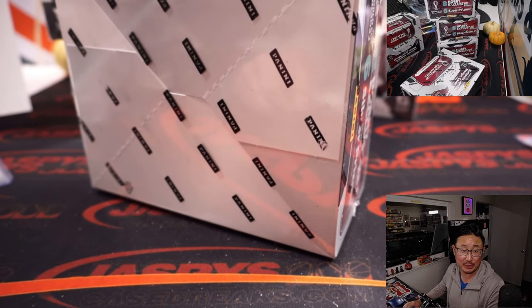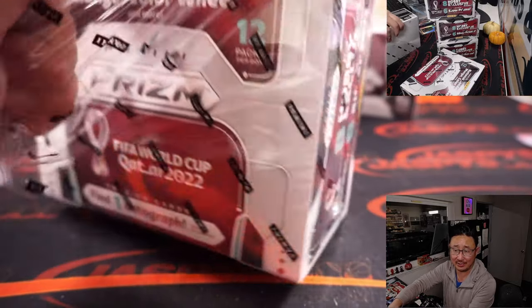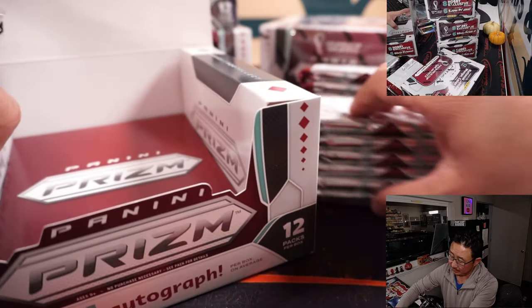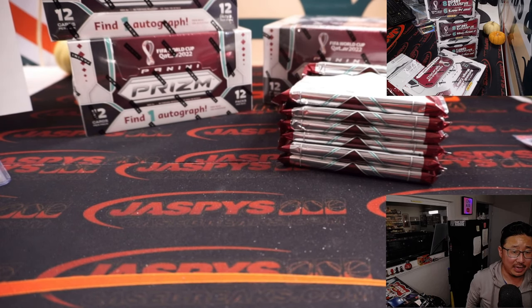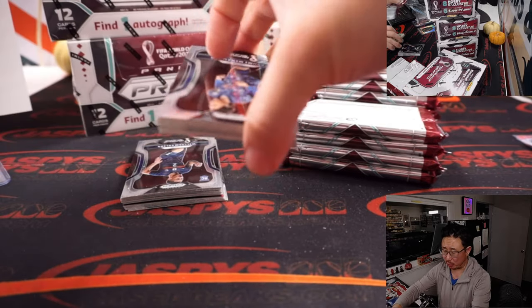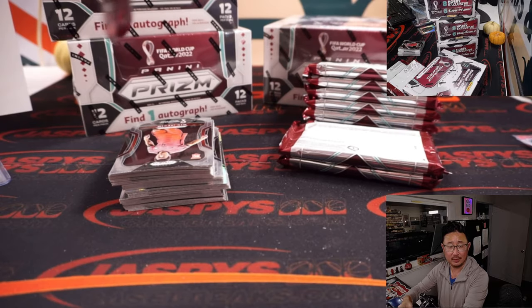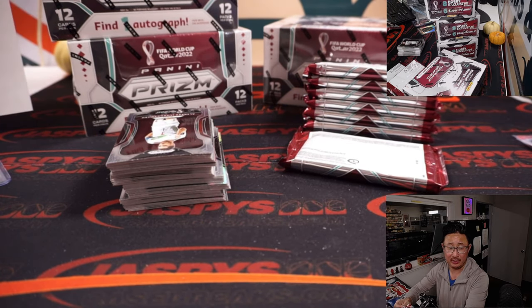Damien thinks Group C is going to be pretty exciting. That's Argentina, Poland, Mexico, and Saudi Arabia. Qatar is in Saudi Arabia's backyard, so there could be a lot of Saudis supporting their team. Argentina is winning that group, right? I don't think that's an upset candidate. But the runner-up of that group could be the interesting battle.